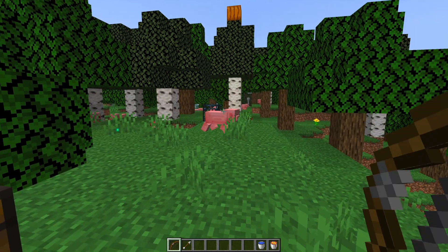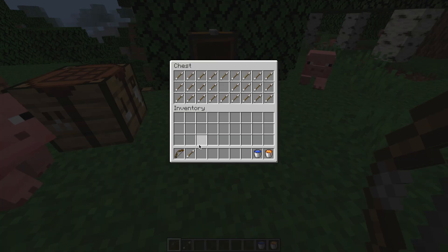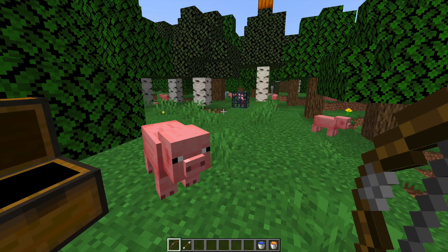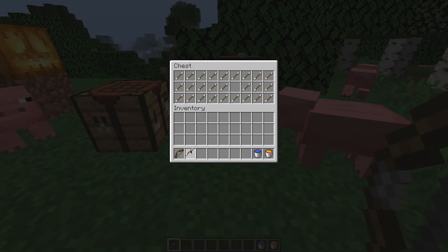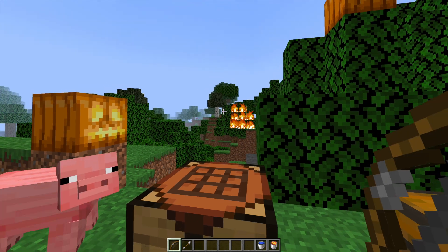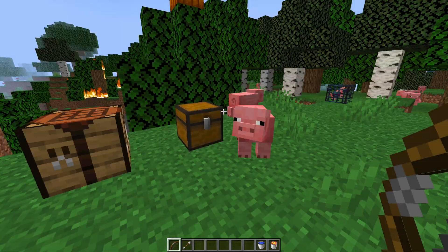We have the lightning arrow — this is pretty straightforward. If we shoot this at a pig it's going to be struck by lightning, like so. Then we have the fire arrow, which is pretty dangerous in the forest — as you can see it just sets everything on fire, including the pigs, so watch out for this one.